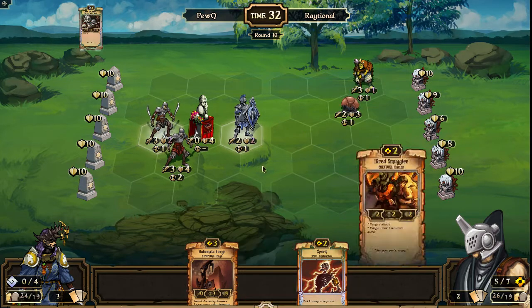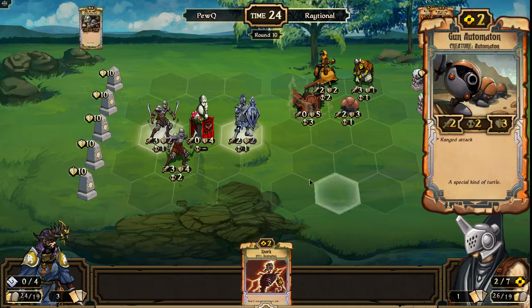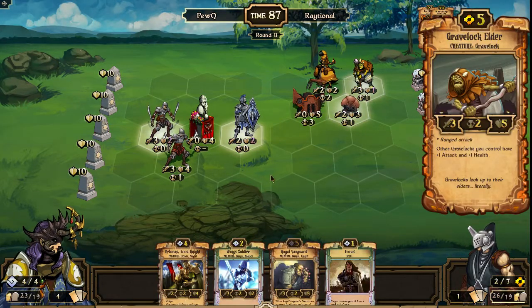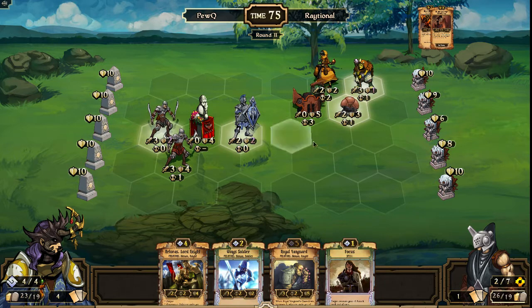Excuse me, my voice is going a little bit. Hired Smuggler played out. Automaton Forge is going to be played out as well, played where it can defend the Gun Auto. This Gravelock Elder has managed to survive for quite a while with just one health. Now we can see a Releros combo — if PewQ decides, he could play the Releros and immediately focus on something to get that resonance trick, pumping all of his stuff and dealing just a ton of damage, wiping this row easily.